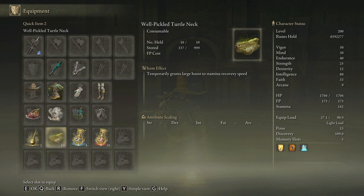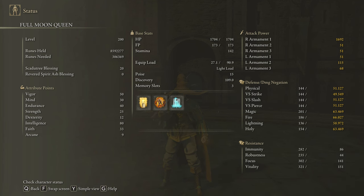This weapon consumes a lot of stamina as well, so be sure to craft some Pickled Turtle Necks to boost your stamina regeneration speed. And to deal the max damage possible with this build, we are going to use 50 on Vigor, 3 on Mind, 40 on Endurance, 25 on Strength, 12 on Dexterity, 80 on Intelligence, and 33 on Faith. Golden Vow, Hall of Shabriri, and Terra Magica are going to be our main buffs. Scadutree Blessing on level 20 as well.